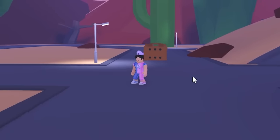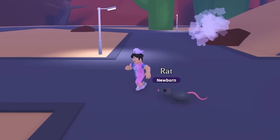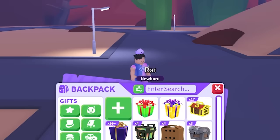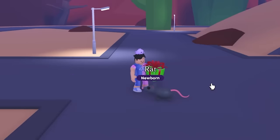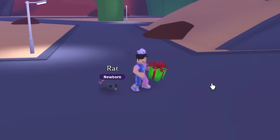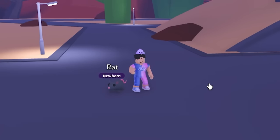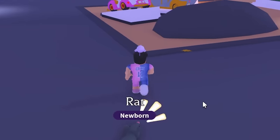The wrap box was one of the first ever boxes released with multiple items to get — it started the trend of multi-pet gift boxes. We open ours and got the regular rat. I have more wrap boxes but I don't want to risk them. We move on to the Christmas gift and got a star flying disc, which our rat can play with.